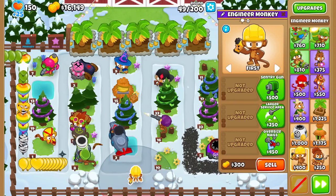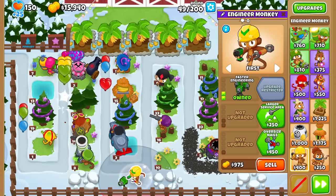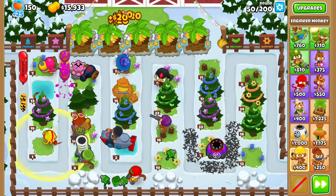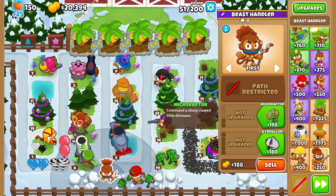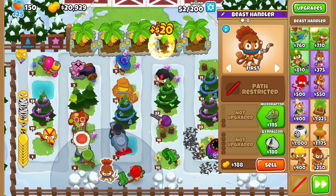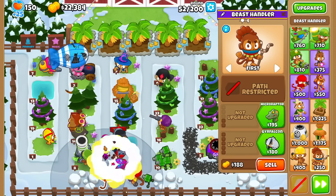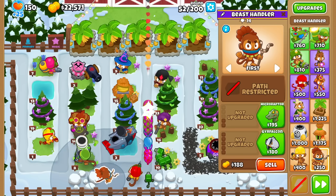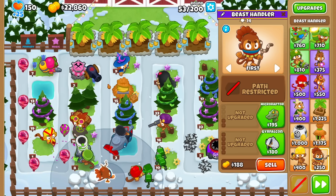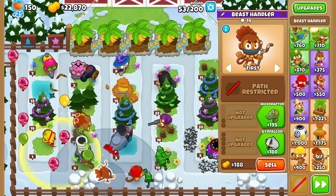And now for Engineer — what did people forget? 2-2-1, Faster Engineering. I somehow forgot that one. Deconstruction and then Oversized Nails. For Beast Handler, people forgot Atasaurus, Jura Falcon, and pretty much all of the Bottom Path — which, I'm not sure if that's surprising. I feel like people would remember the upgrades of the newest tower, but perhaps it's because of the Beast Handler being last, so people just don't do it.